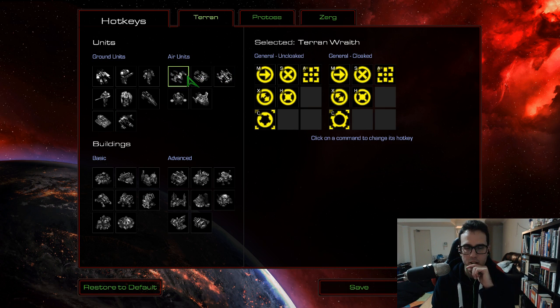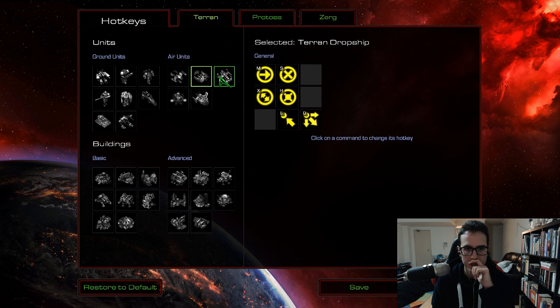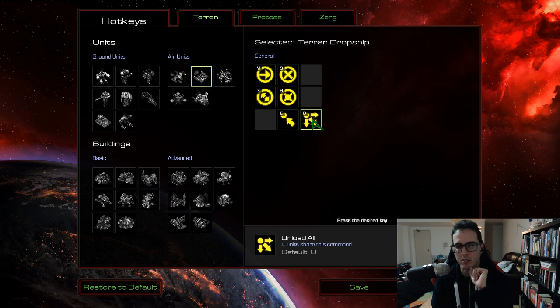Moving on to the flying units. Unload all I've changed to D — made that way easier to reach; U was crap. And load, which was on L, I've put on E. I'm not sure if you ever actually use this to micro — I use it a lot for drop pickup micro in StarCraft 2 but haven't had a chance to test it much in StarCraft Remastered. Figured I'd just put it on a nice easy-to-reach hotkey and we'll see how much I actually make use of that.